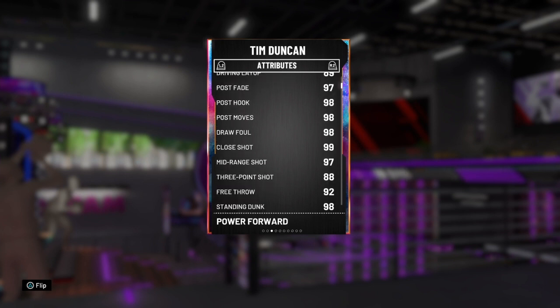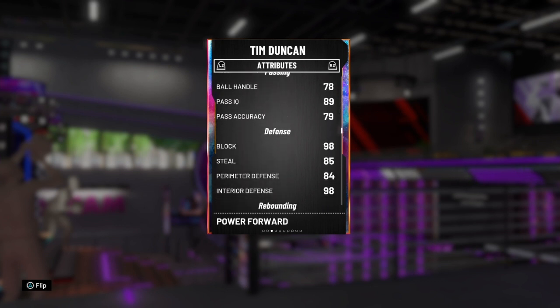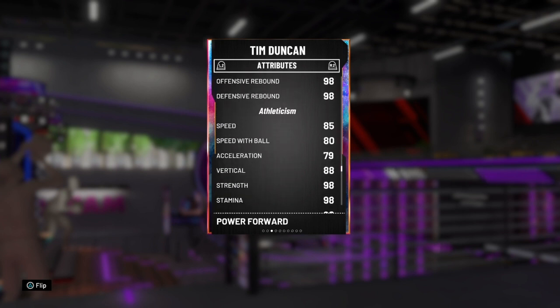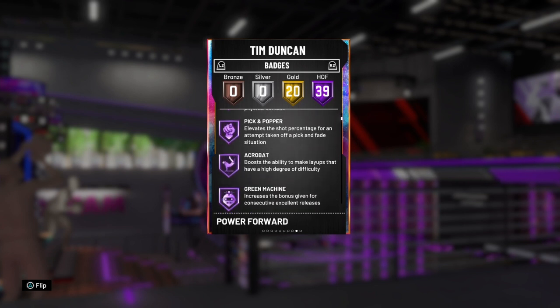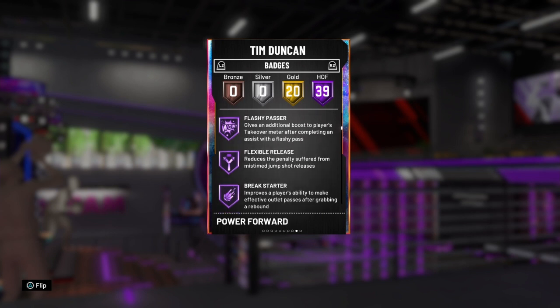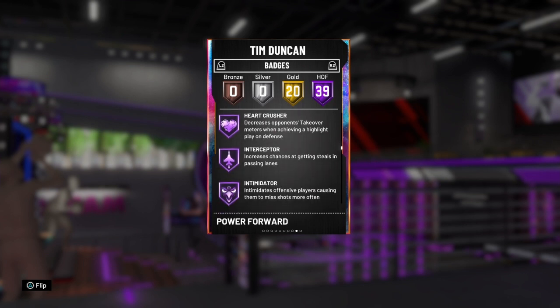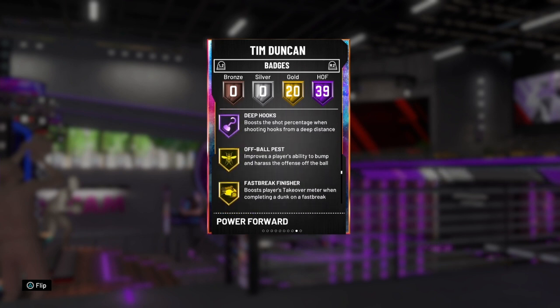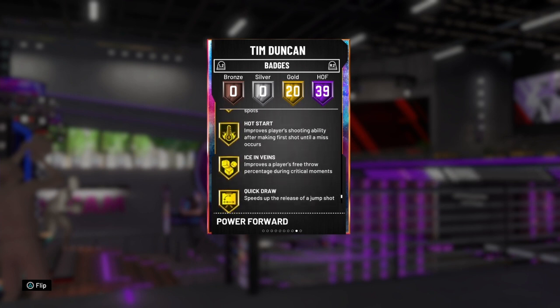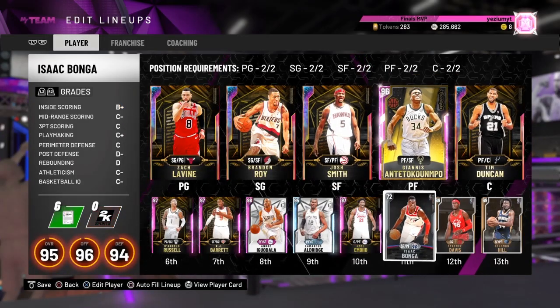Tim Duncan has amazing interior defense, 85 speed, and 39 hall of fame badges — the most of anyone on the squad. Badges include Catch and Shoot, Brick Wall, Pick and Popper, Acrobat, Green Machine, Put Back Boss, Flexible Release, Break Starter, Deep Fades, Pass Fake Maestro, Box Clamps, Defensive Leader, Interceptor, Pro Touch, Moving Truck, Pick and Roller, Post Move Lockdown, Trapper, Worm, Cross Key Scorer, and Deep Hooks. He doesn't have Range Extender, which is kind of unfortunate — but who would give Range Extender to Tim Duncan?